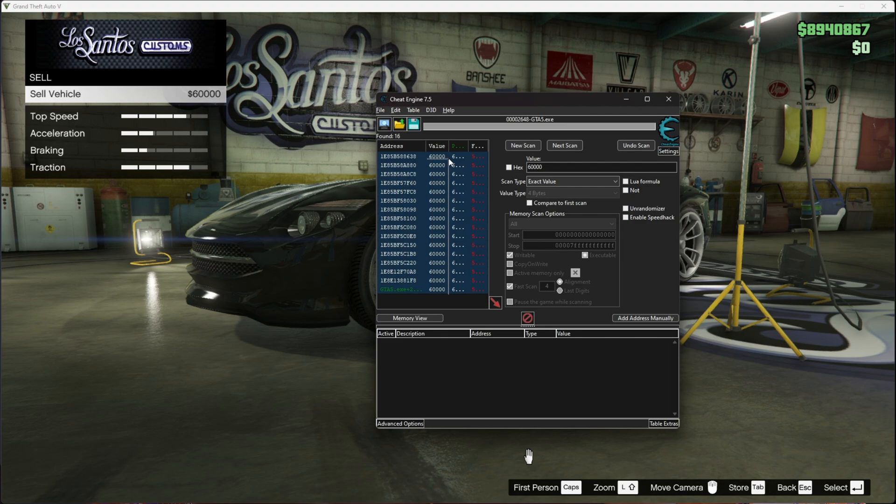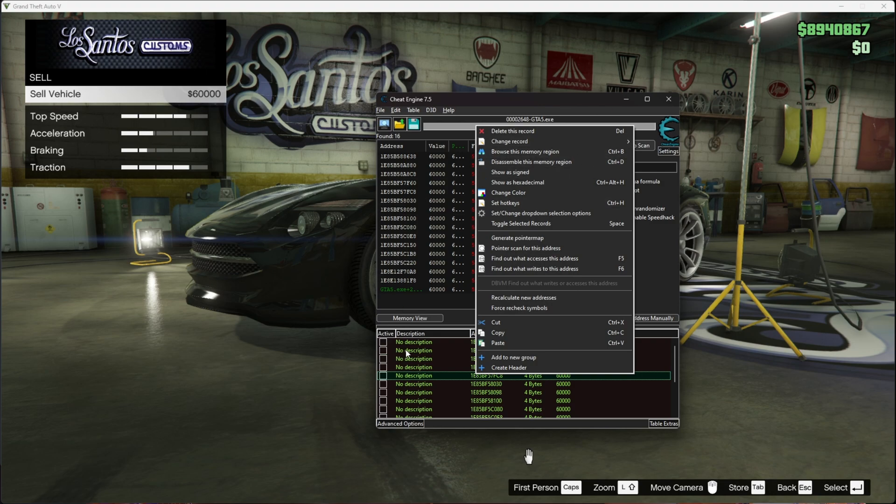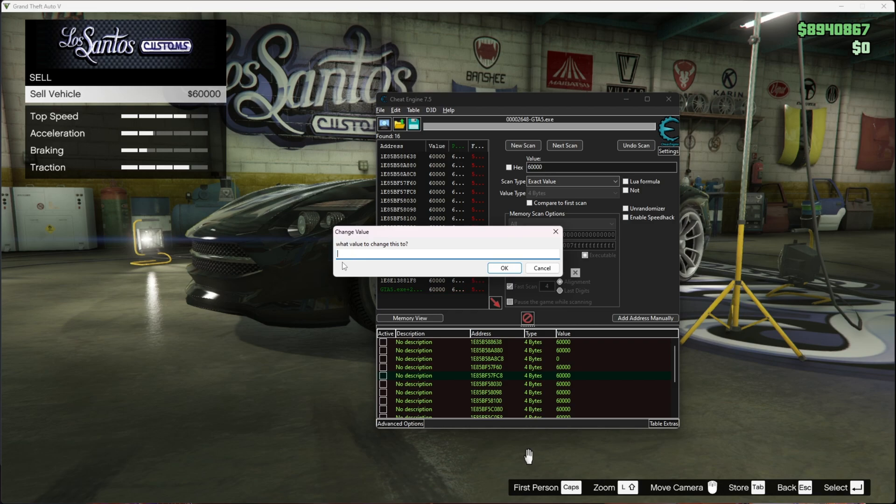Make sure you get all the entries. Press the arrow so they show up. Click one entry and press Ctrl+A, then right-click just one. Go to Change Record, then go to Value. Instead of $60,000, you can put whatever amount you want. But guys, make sure not to put a lot of money as there is a chance you can get banned. So for this video, I'm going to put in $300,000. Press OK.